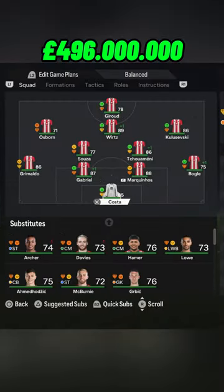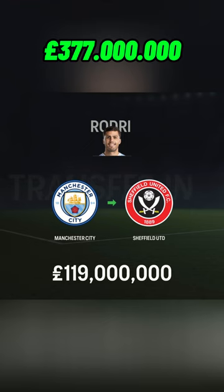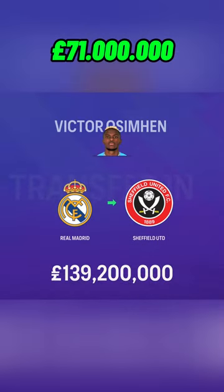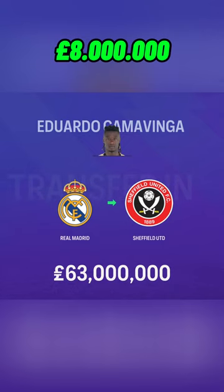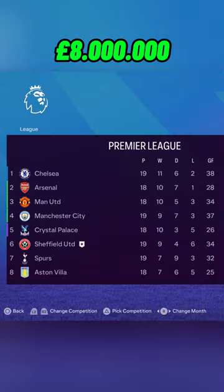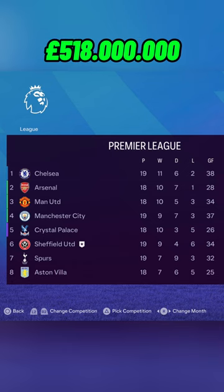To win the Premier League this season, I sign Rodri for midfield, Trent Alexander-Arnold as right back, and Martinelli as left winger. Victor Osimhen will be our star striker, and Camavinga comes off the bench as he can play everywhere. It's a decent team — let's skip to January.